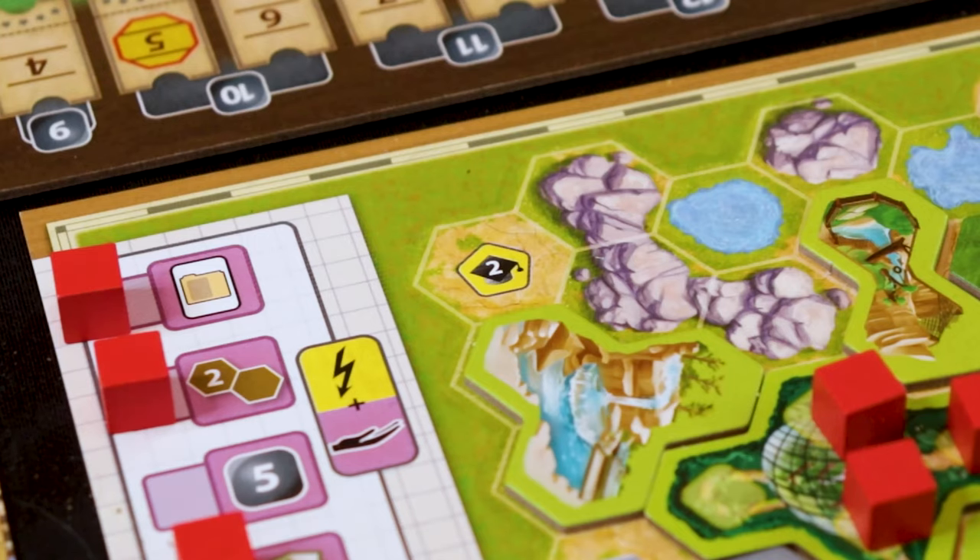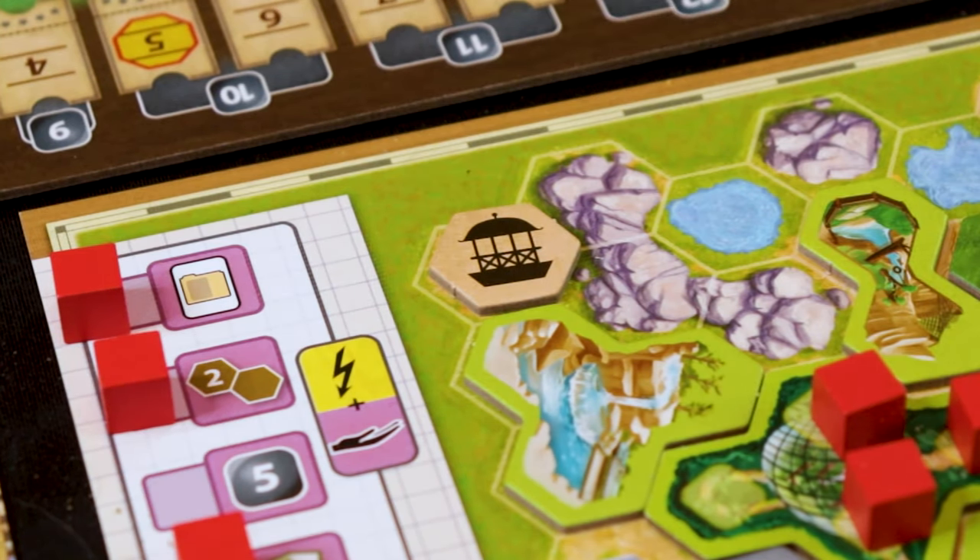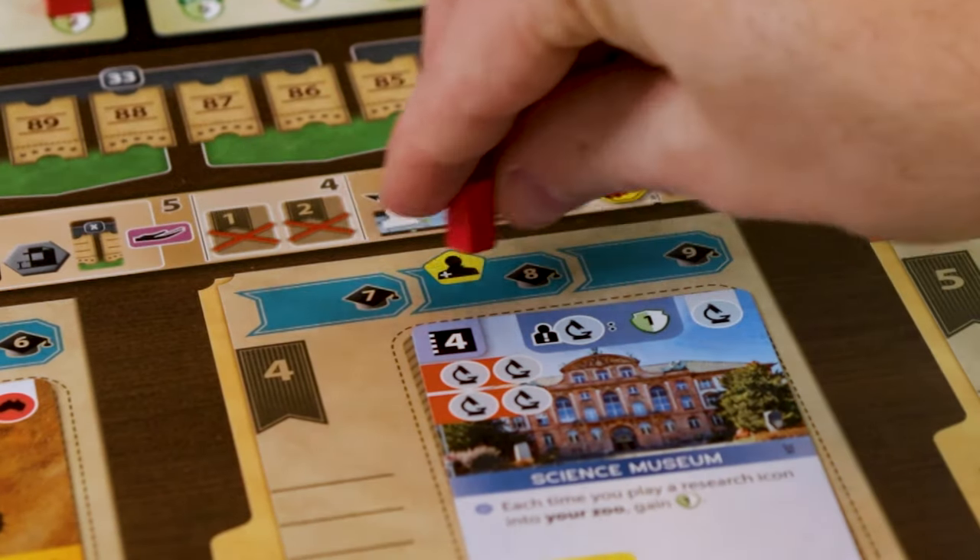The dopamine hits when you cover areas of your map. They basically have enclosures with certain shapes and sizes, and when you put tiles down on your zoo mat and cover some areas, you do get bonuses. Exactly — it's satisfying.